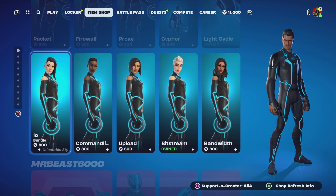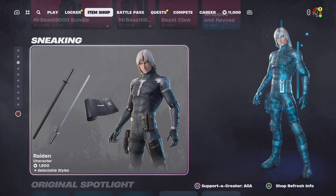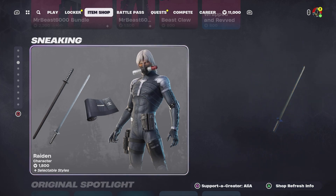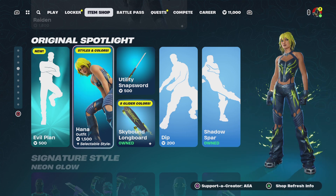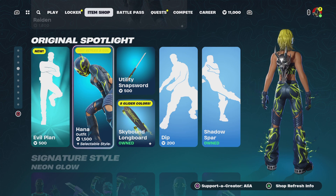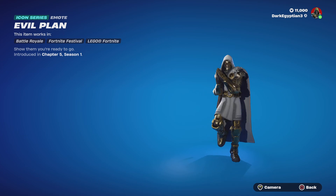We still have the Tron Legacy collaboration and the Mr. Beast bundle. We have the return of Raiden from Metal Gear Solid — Sons of Liberty or Sons of the Patriots, either way, Raiden is back. We also have the evil plan emote, which is marked as brand new even though it came out a couple of weeks ago.